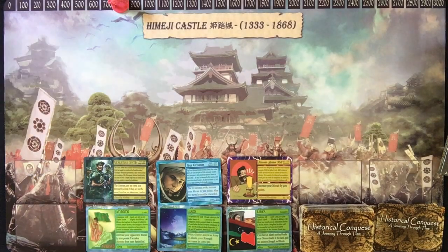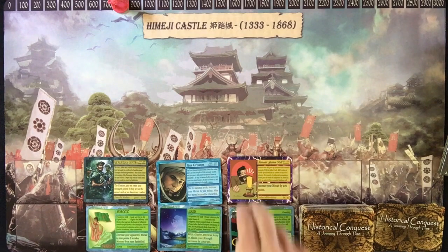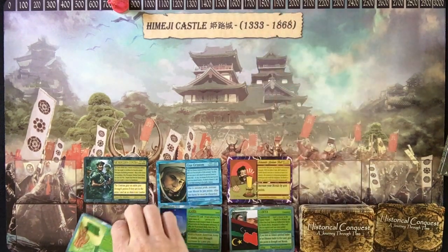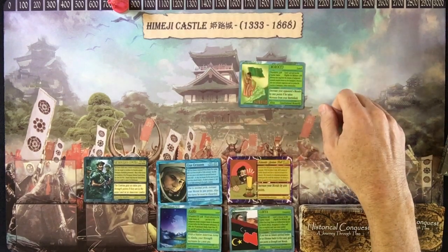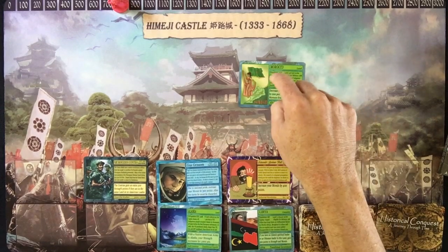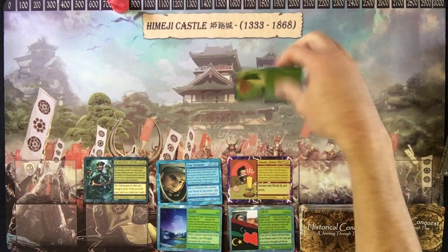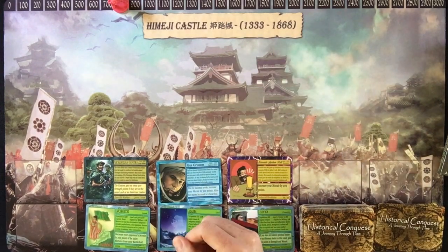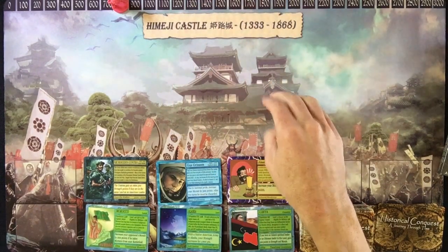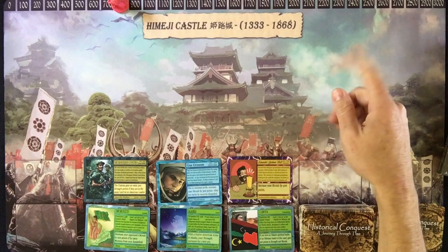If I take Morocco, I'd now have three lands and my opponent would have one less. Say Morocco was their only land — I just dominated the world and win the game. If they had three lands and I whittled them all off, I'd keep those lands and win the game.